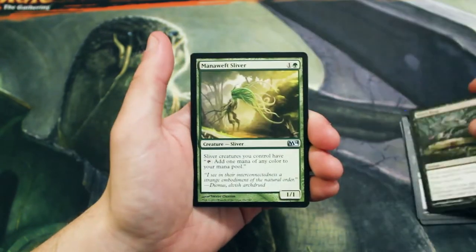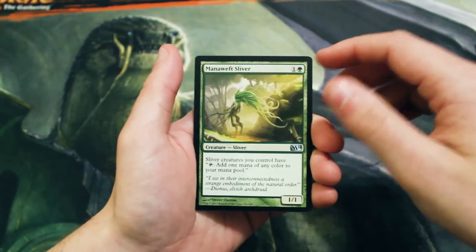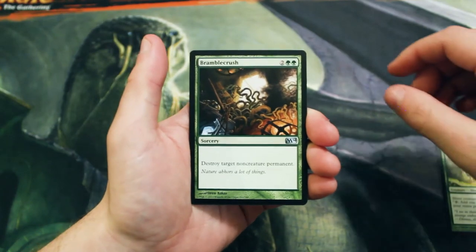Next up we have Altar's Reap, Mana Web Sliver — one of the fantastic slivers in this set — kicking off our uncommons. This is probably one of the best ones to pull. And we also have Bramble Crush.